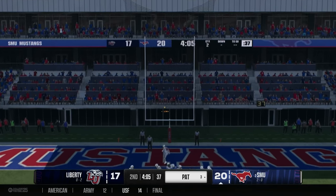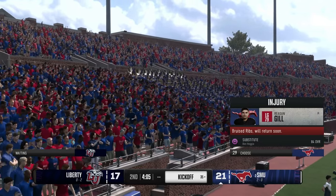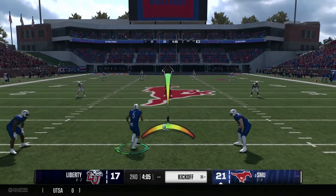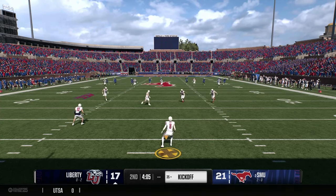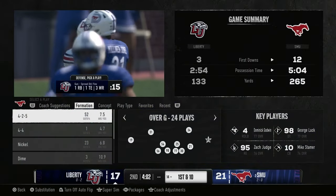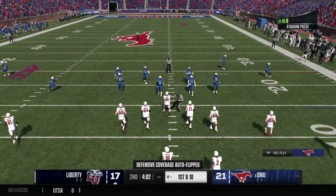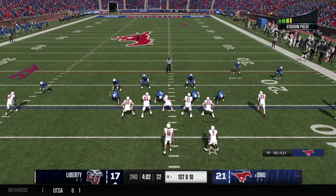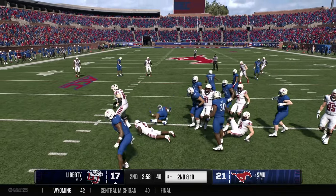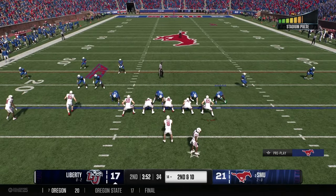Typically in a 4-2-5 you have two corners and three safeties, but in some systems you can have three corners and two safeties — that's nickel. I ended up moving two of my best corners to start at free safety and strong safety because they have speed. Since then we've been getting a lot of interceptions in the secondary because those guys can break on routes due to their speed. If you're struggling, check your personnel and let me know what offense you're running.